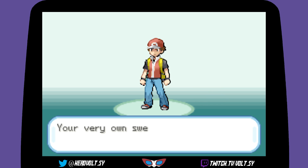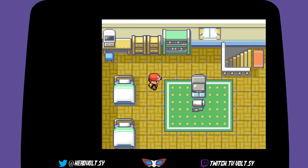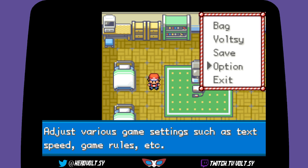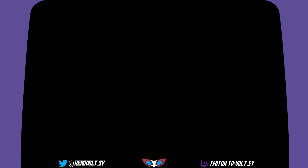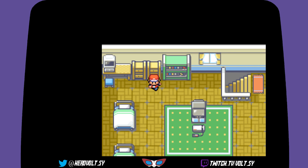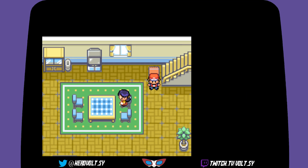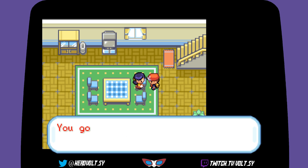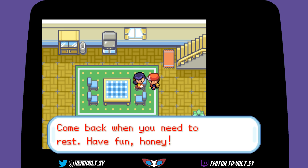'Folksy, your very own Sweet legend is about to unfold — a world of dreams and adventures with desserts awaits!' We've got two beds in the room. Let's quickly set the text speed to fast and grab the potion. Going downstairs — good morning from mum! She gives us a town map and running shoes right away. 'Come back when you need to rest, have fun honey!'